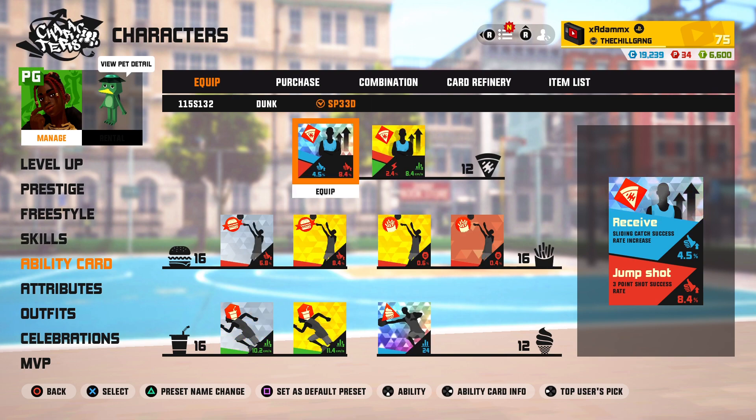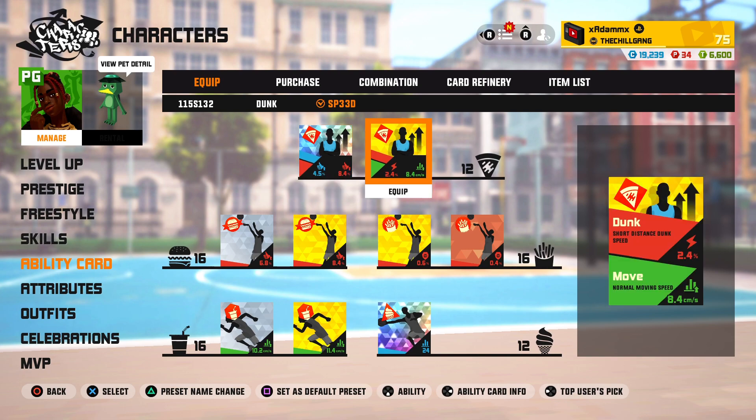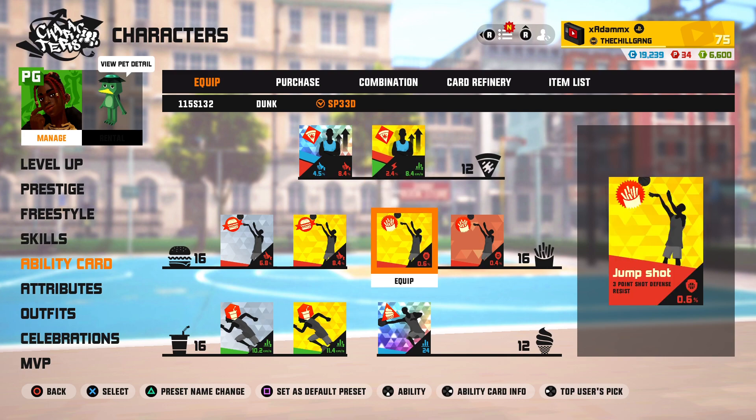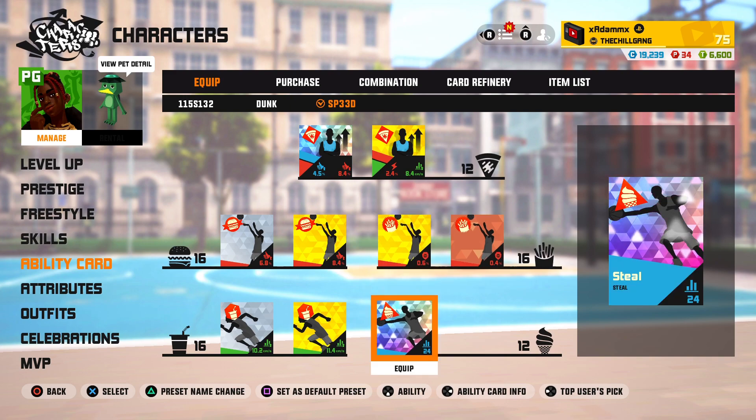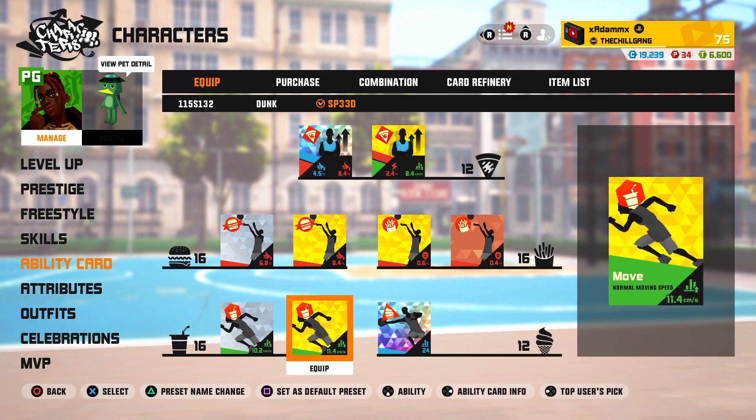Then we'll go into the main build I use. Same thing with the Slide and Catch and three-point shot success rate. Right here we got normal movement speed 8.4. The short distance dunk doesn't matter. For these two french fries cards we have three-point shot defense resist at 0.6 and 0.4. Right here we get the steal — like I said, for the pet — so it helps out a lot.